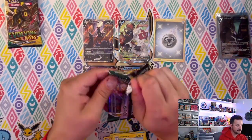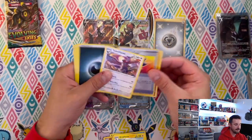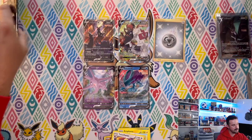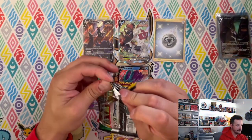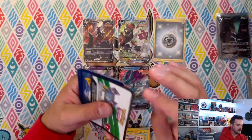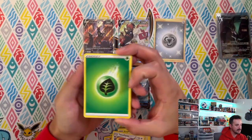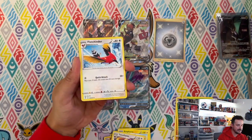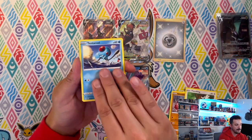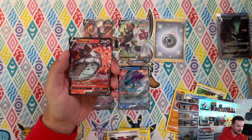Last two packs — come on, give us something. Talonflame regular rare. Last pack — can we get last pack magic? We got white, let's slow roll this one. Come on last pack, show us some love. Volcarona — okay we ended with a base hit.